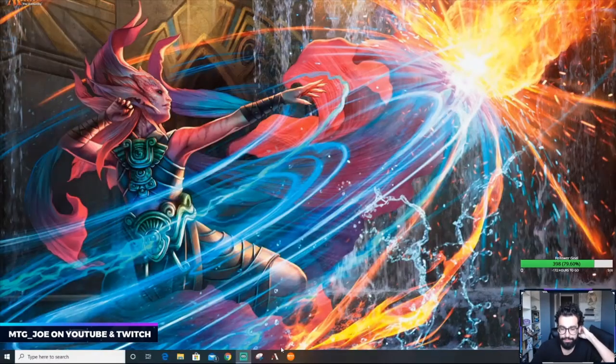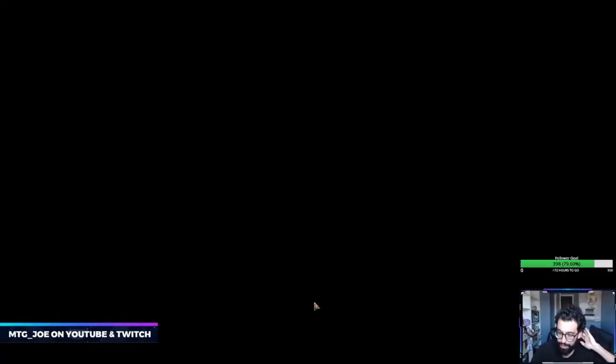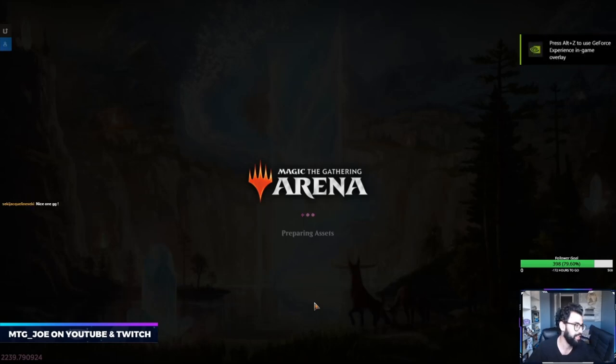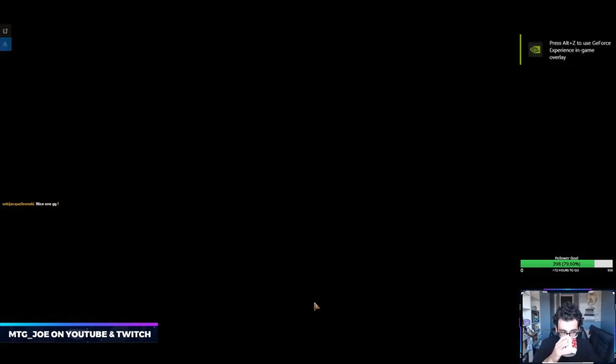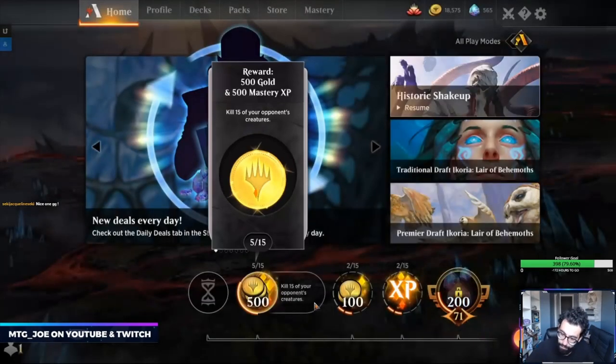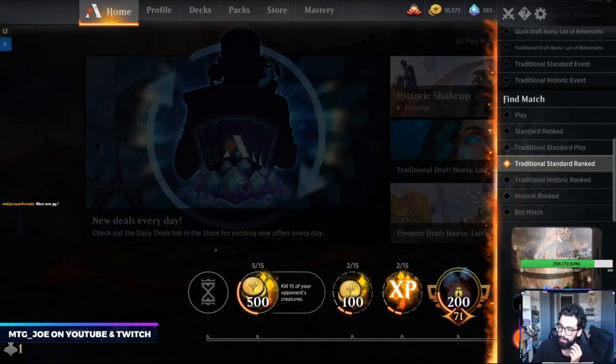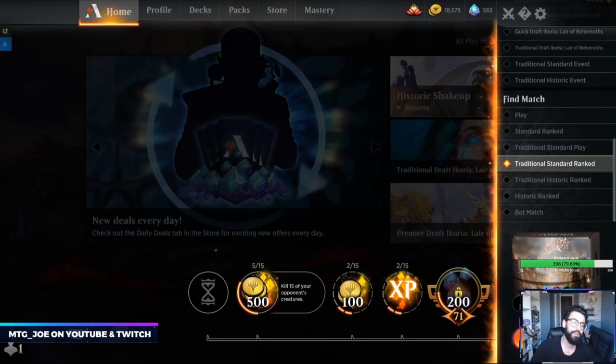What do you think of the new spoilers so far? What's your favorite card? Alright, Temur Ramp, let's fire this up again. The fact that we could chain a seven-drop into an eight-drop in the same turn, even without Nissa — it's pretty wild.